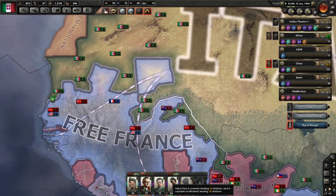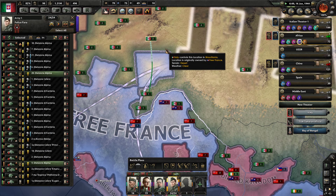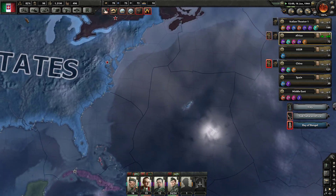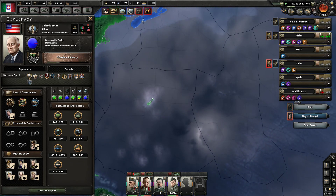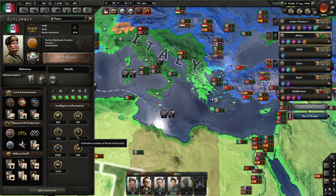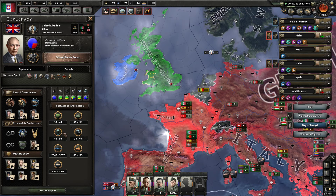I want to show you something. Look at the U.S. — 273 divisions, about 110 ships, about 6,800 aircraft, only 69 dockyards. And look at me: I have more dockyards, more ships, and more planes. Of course, the U.K. makes up for it with 94 ships, 5,200 planes, and 40 dockyards. And that doesn't even count the rest of the Allies.